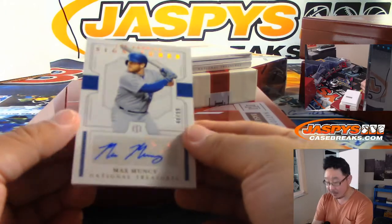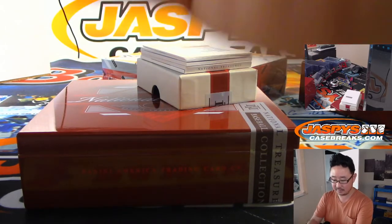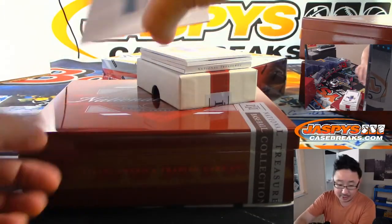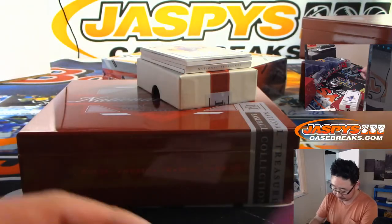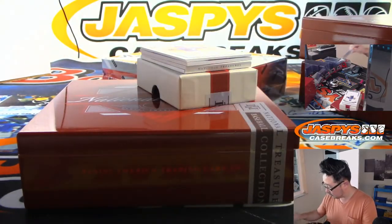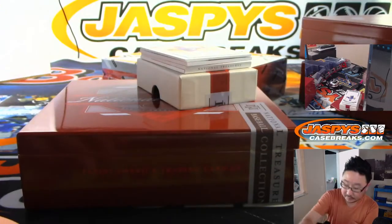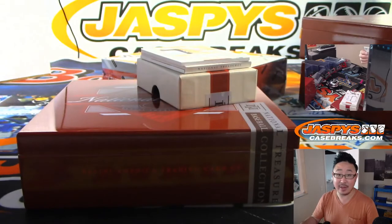We got Max Muncy, 48 out of 99 — Joey with number eight. Another redemption for Sean — that's Luis Urias, rookie material signatures gold, Padres middle infielder. 87 out of 99, Corbin Burnes — Joey with number seven.